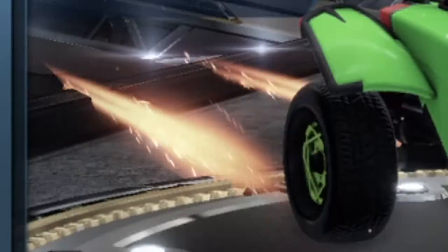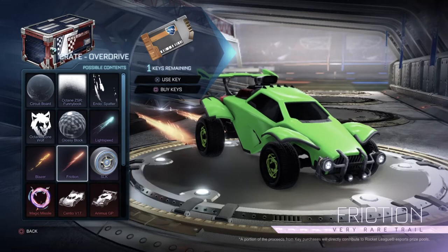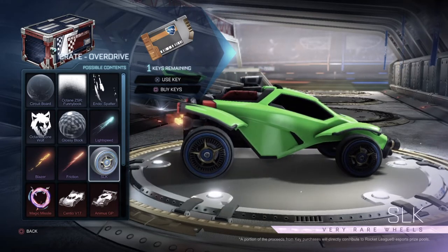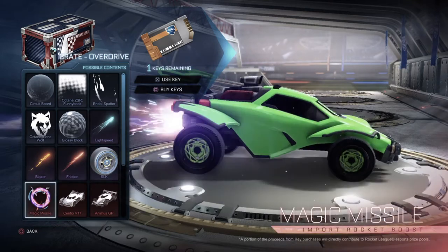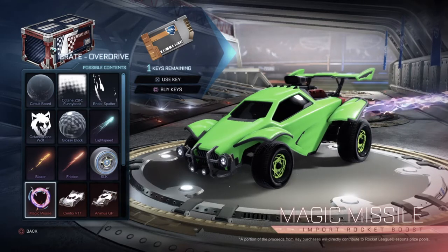Then we have Friction. They all look very, very nice, and these are all very rare. Then we have new very rare wheels called SLK — we've also managed to see these in the trailer. Looks very, very nice. Then the Magic Missile boost, which we also managed to see in another GIF.